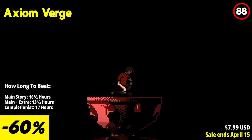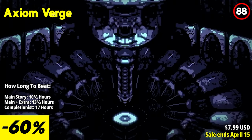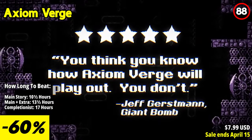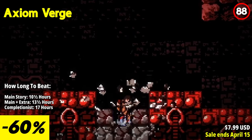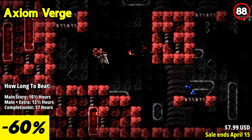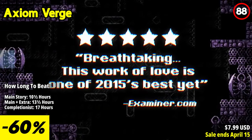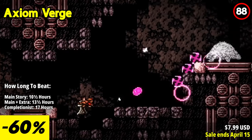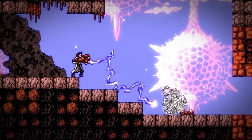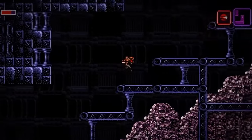Axiom Verge is an atmospheric and immersive metroidvania game that pays homage to the classic titles of the genre while adding its own unique twists. With its intricate world design, engaging exploration, and inventive gameplay mechanics, the game offers a captivating and nostalgic experience. The gameplay is centered around exploration and combat — players control Trace, a scientist trapped in a strange and hostile world, armed with a variety of unique weapons and abilities. The game's mechanics allow for inventive approaches to combat and puzzle solving, with the ability to glitch the environment and manipulate enemies, adding a layer of depth and creativity that keeps it fresh and engaging throughout.